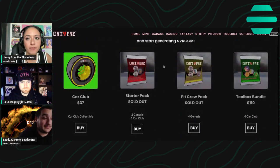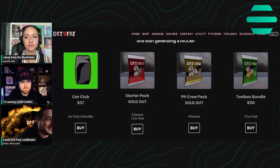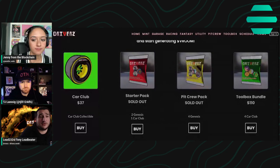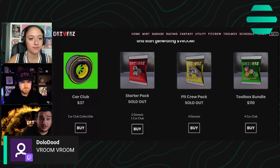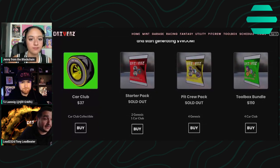Broom token is kind of the way to choose your own adventure for drivers of the future. Basically, what you want to get out of your holdership while you're here, Broom is going to be that token to unlock all that. By owning one or more Car Club pieces in your collection, you unlock staking for Broom. All drivers collectibles and all collections are stakeable, including Genesis.